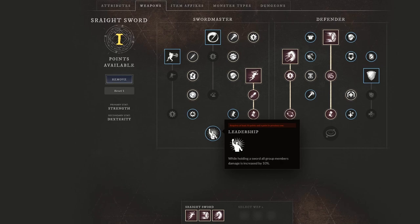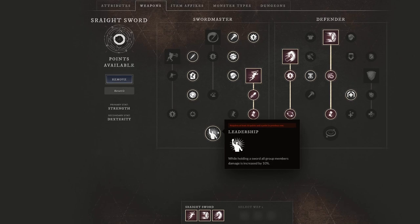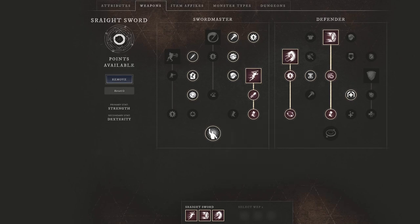You also want to take leadership: while holding a sword, all group members' damage is increased by 10%, helping your entire team out in the open world whether you're running three, four, or five people. So this is going to be the current build if you are looking to run a damage open world PvP build, and it can also work in duels if you use it correctly. I've played this a lot and it's very strong. Hopefully you learned a little bit about this build so you can counter it in the open world if you're not running it.